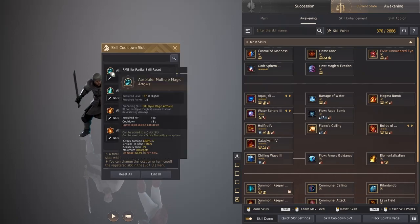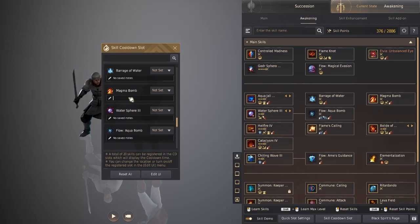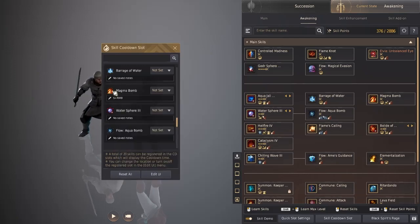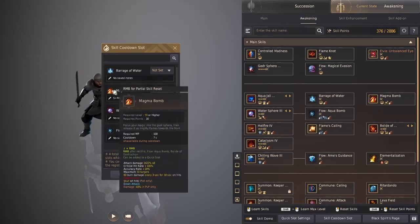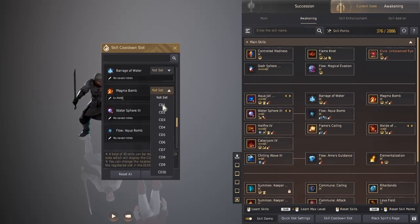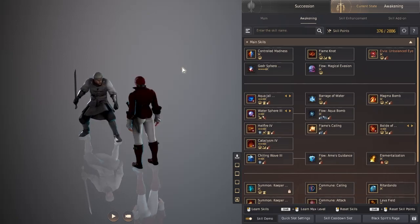You also have a place to make notes. If you put notes in this interface, they will show up in the UI. This way, you can string together combos in the best order.